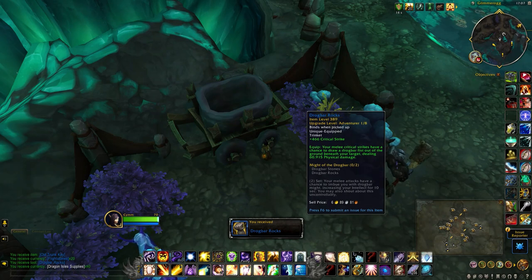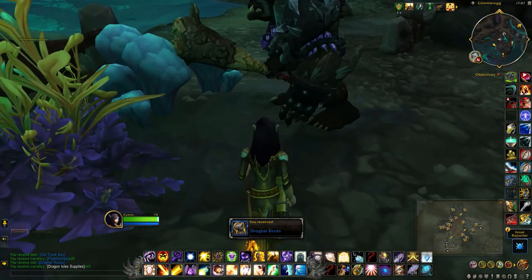There's a chance to draw a drogbar fist out of the ground beneath your target, dealing 60,915 fist damage. Part of a two-set: Stones and Rocks.